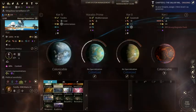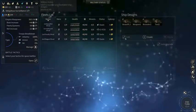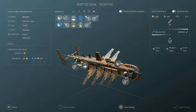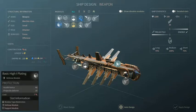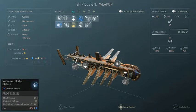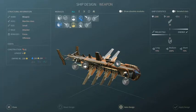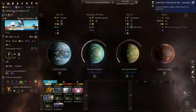Now, what do I need for the ship design? A beam and a laser — that'll work. And basic high plating. I'm going to hold off on putting that plating on because my first fleet I just want to build as quick as I can. I want it to be cheap.